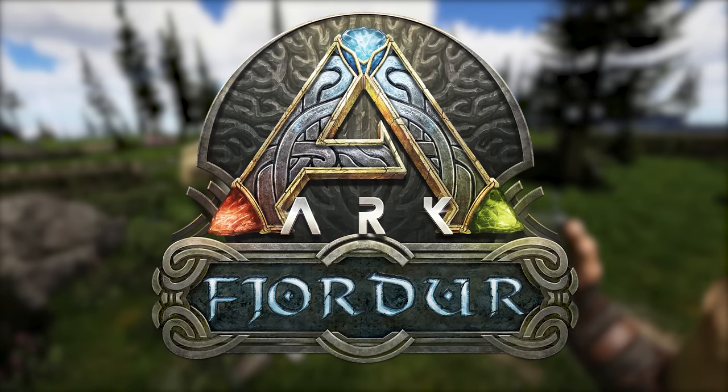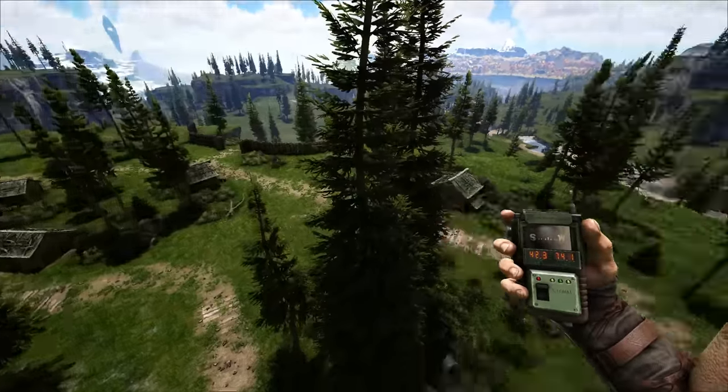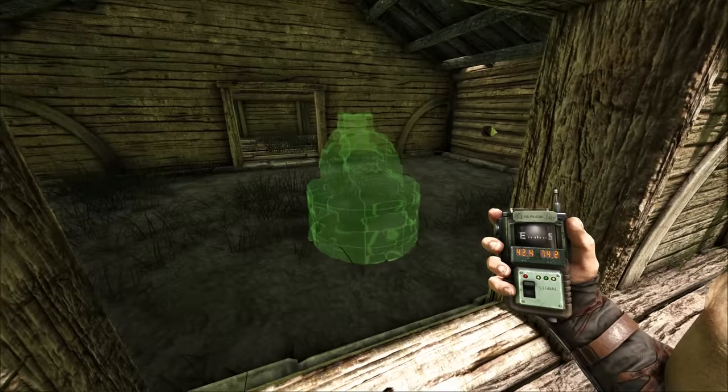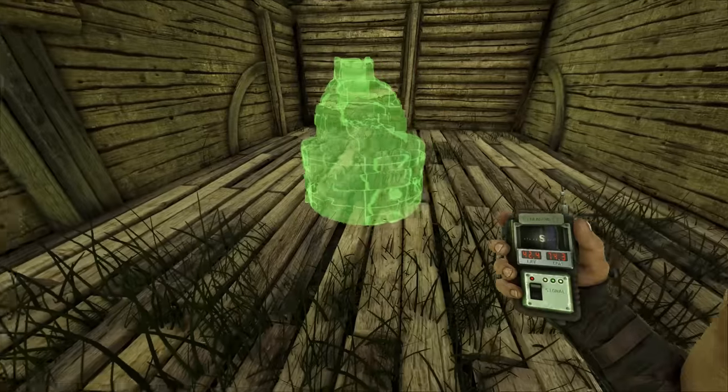Here's an interesting secret about Ark Fjordr. You're going to find tons of pre-built structures like this throughout the map. Even in this area right here, there's tons of these little houses. But what you may not know is you can actually place structures directly down onto the ground inside of them as if they had foundations.